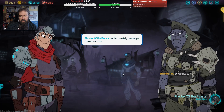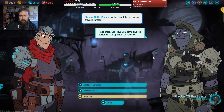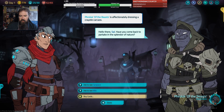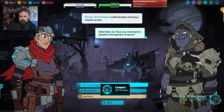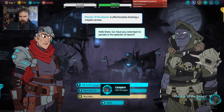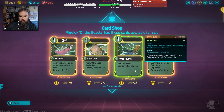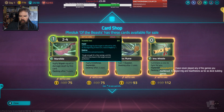What's a crayote? Let me come back to partake in the splendor of nature. Who's this wild one? Oh, this is the pets section — or he's got cards. Evasion. These get destroyed after time.